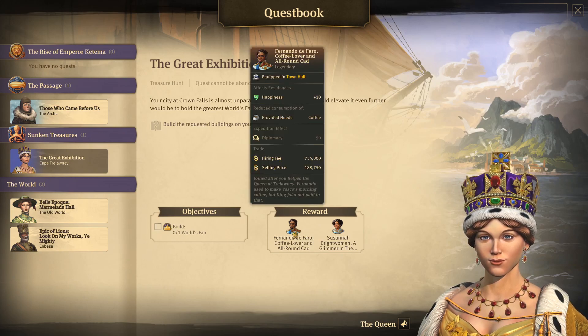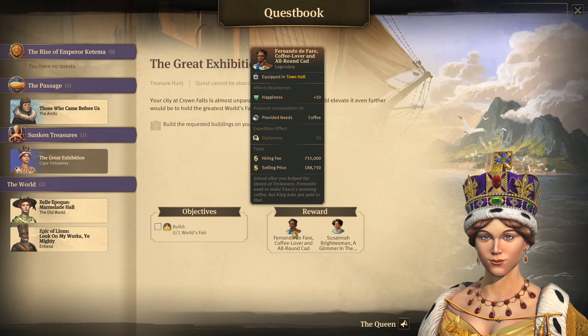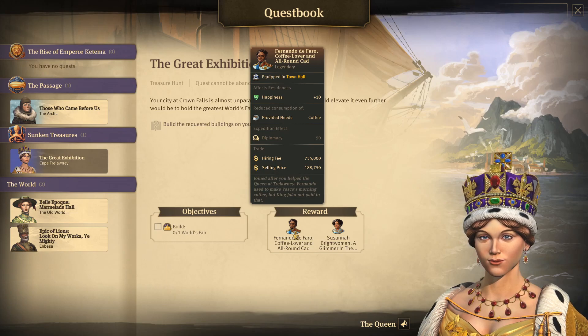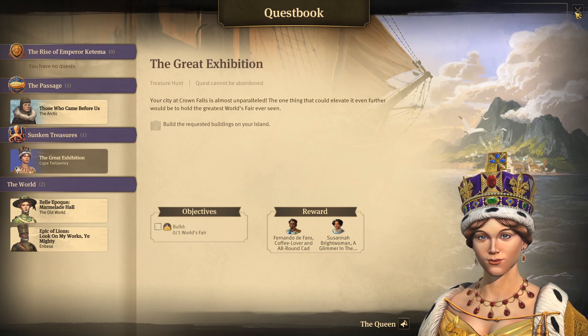This other guy provides the need of coffee — hell yeah. It just affects residences, doesn't matter who they are, investors and engineers, and provides them with coffee. That's pretty good. We'll definitely be throwing him into the swords area or something. Now with restaurants that tone down coffee consumption, he's just going to level it out completely, so that's going to change what recipe you'd want in a restaurant if he's there.